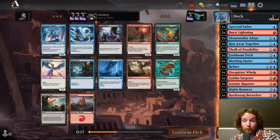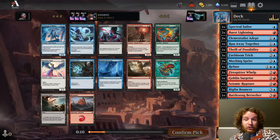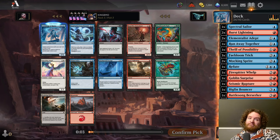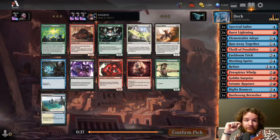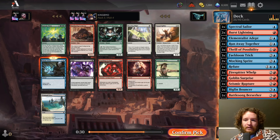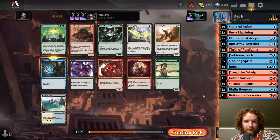Archmage of Runes is really good but we already have one. This pick is so hard — I need an hour to think about it. I'm going to take the Archmage, but I'm this close to Burst Lightning, to be honest. Getting Think Twice here is awesome though — because the Archmage is great, but we have to be able to survive to turn five. All the spells make Archmage of Runes better and make Talarian Terror better. Happy to take Think Twice here.